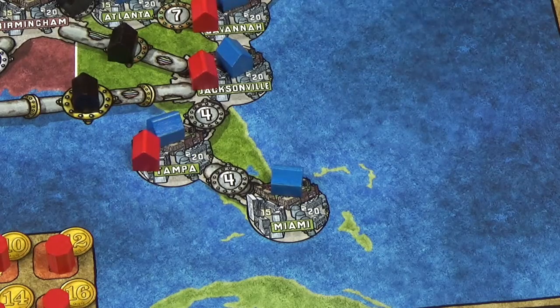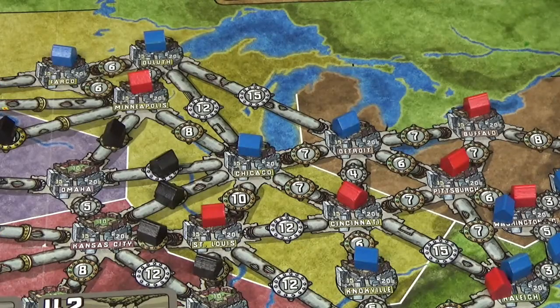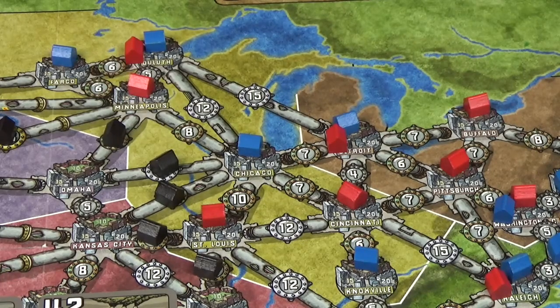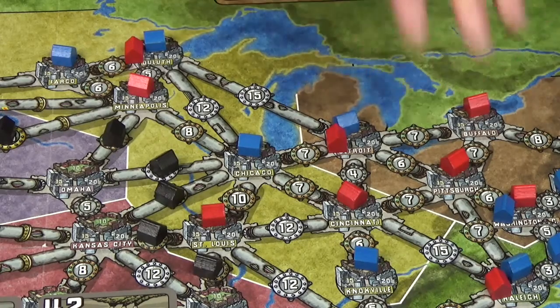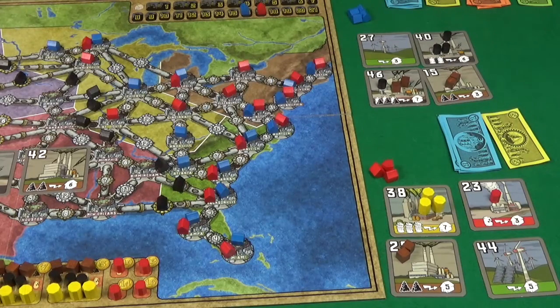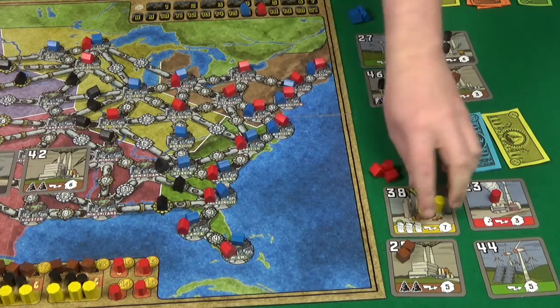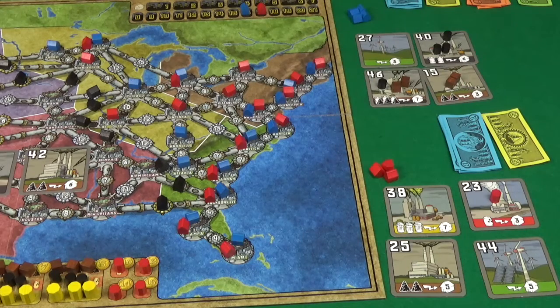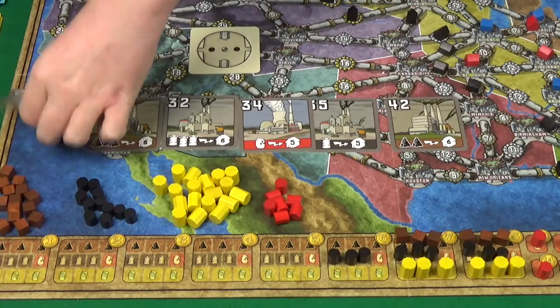Then we're building — Pixel will start with 19 to go into Miami, then she'll spend 19 to go into Detroit, and 20 to go into Duluth, giving her 2 more and putting her up to 17. I'm actually not going to build any connections. So swiftly onto bureaucracy — I'm not going to expend any resources, I'm only going to power 3 cities, which will get me 44 electros. And Pixel is going to power all 17, spending 3 garbage and 2 coal, which gets her 142 electros.